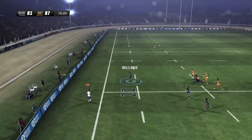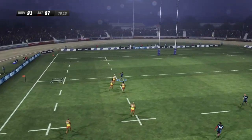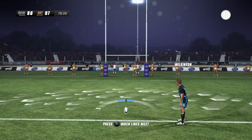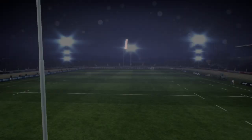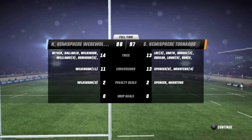Able to find the supporting player there. He sold the dummy. Williams needs support — no one there though. And they won't be able to catch it. And that will be the game. The werewolves jump in the air — they have the win.